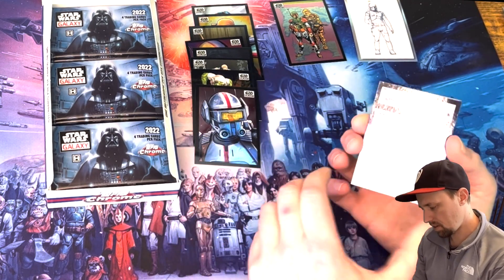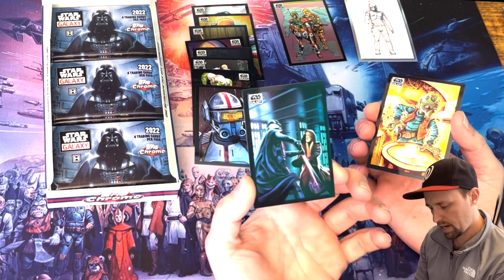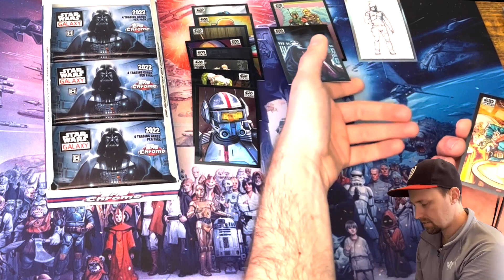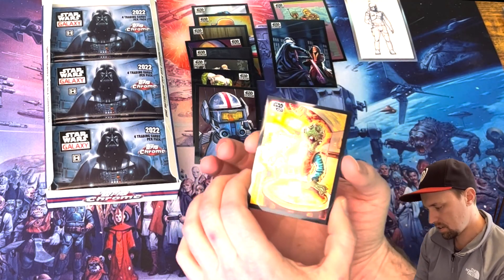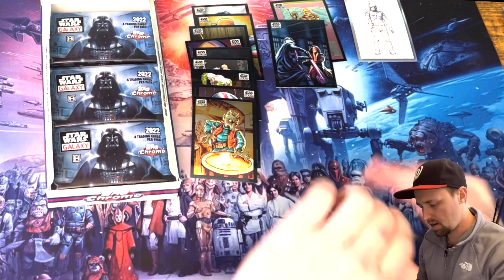All right — refractor of Darth Vader and Obi-Wan Kenobi. That's a really pretty card, terribly centered but beautiful. And Greedo — look at that artwork, pretty neat.